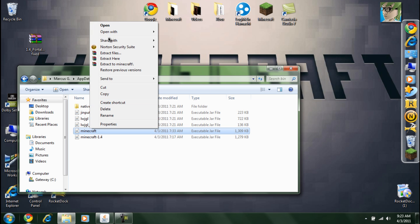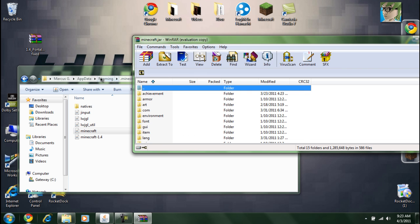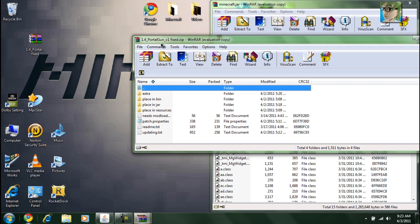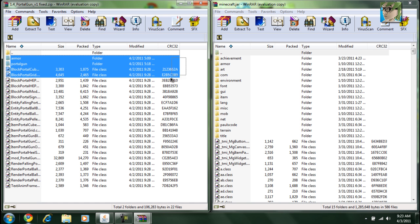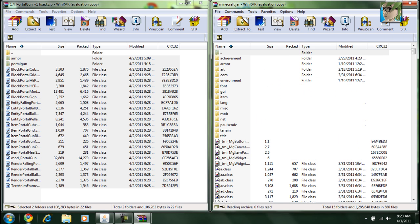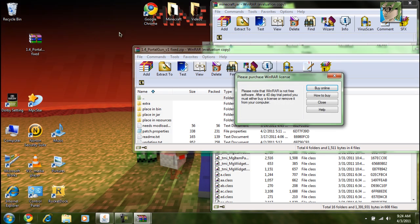You click it once and then open with WinRAR Archiver. It's pretty kind of complicated, so what you've got to do — there's a lot of stuff — place it in the jar. So you place all the stuff in the jar, then just press okay. That's for the jar file.